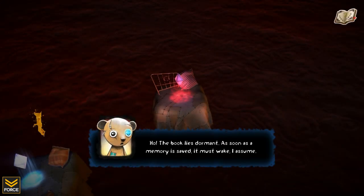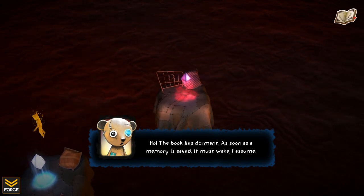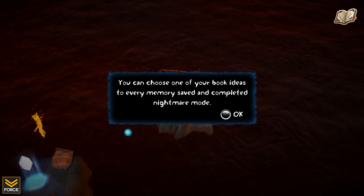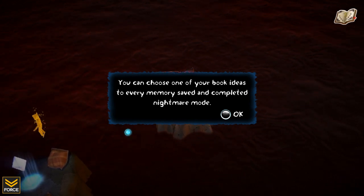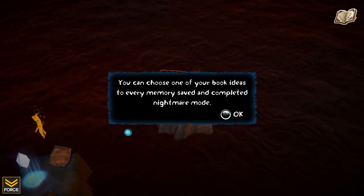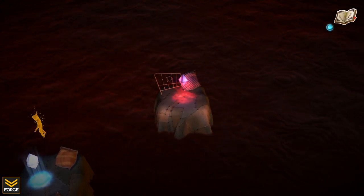After picking the spell, the book closes — 'the book lies dormant, as soon as a memory is saved it must wake.' So now any time I complete a level or save a memory, I gain access to the book again for additional unlocks. You can choose one book idea per memory saved, and completing nightmare mode also unlocks additional ones.